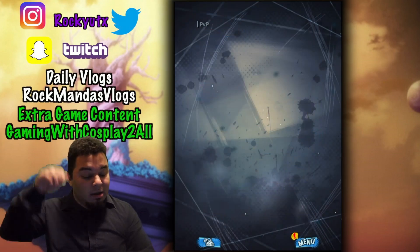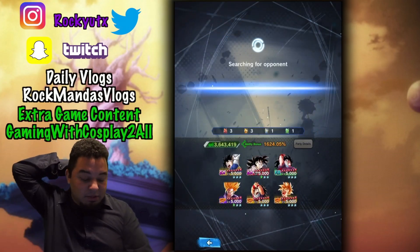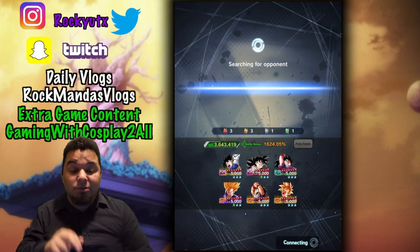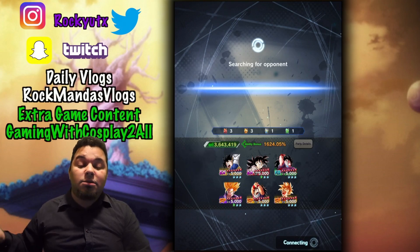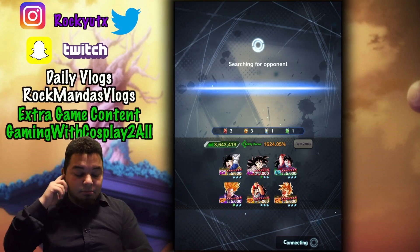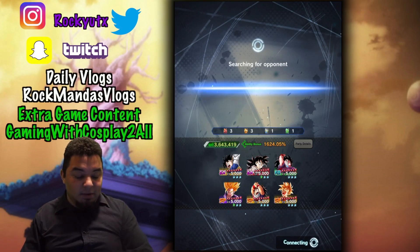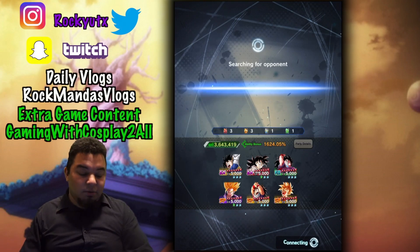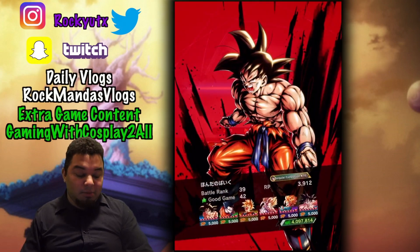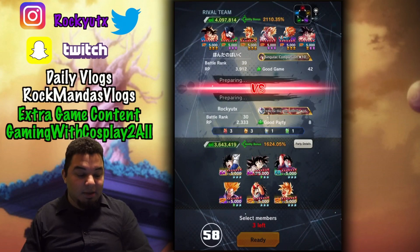We're going to try and see — whatever team I pick, we're going to do two battles and stick with that team, so we can do the other team tomorrow and see which one fares better. We've got two EX units, one hero, and three sparkings, so we'll probably do double EX and the hero, then the triple sparking team. Let's see what we have.